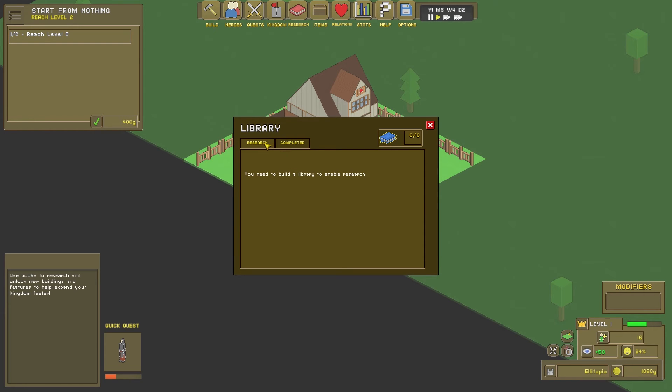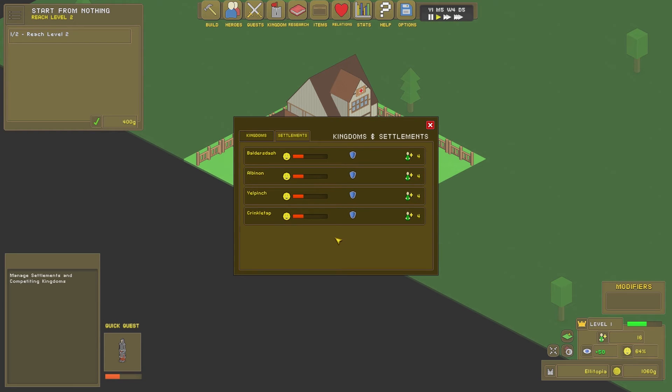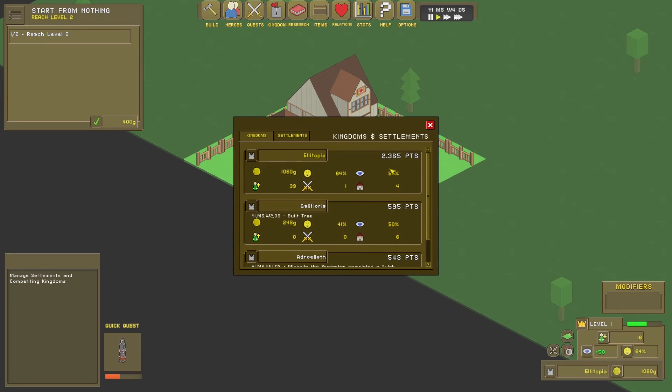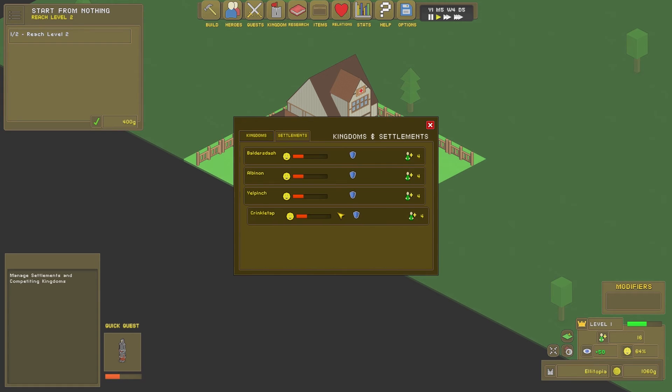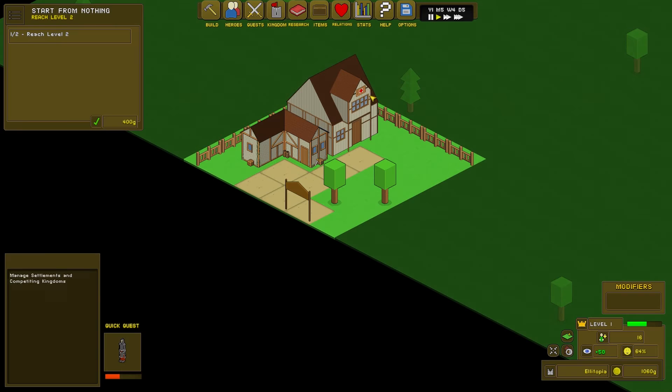Research — you need to build a library in order to enable research. Fair enough. Relations — kingdoms. This is other kingdoms; we've got lots of points, they've got less points. That's good, I like that way round. This is how happy the settlement is with you. Settlement has defense that reduces threat level. Oh, I can upgrade the settlements as well. How many followers this settlement is adding to your kingdom each month, adjusted based on settlement happiness.